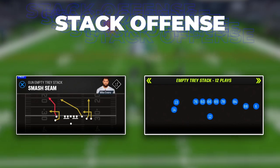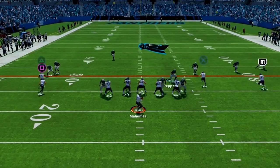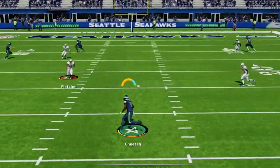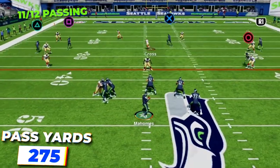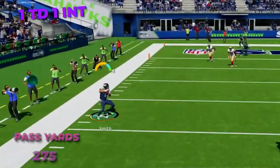Next we have play smash seam in empty tray stack — an amazing man-beating play and one of the best deep-shot one-play-touchdown plays versus man coverage in Madden 23. You will make so many plays versus the off-man meta coverage that everyone is using, making it almost impossible for them to play those defenses. On this play we went 11 for 12 for 275 yards with one touchdown and one interception.